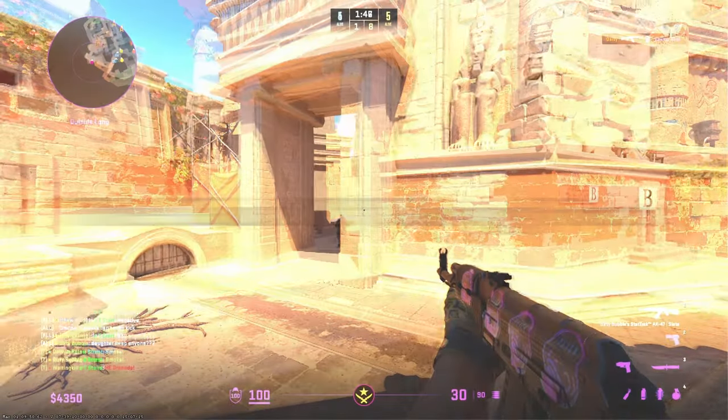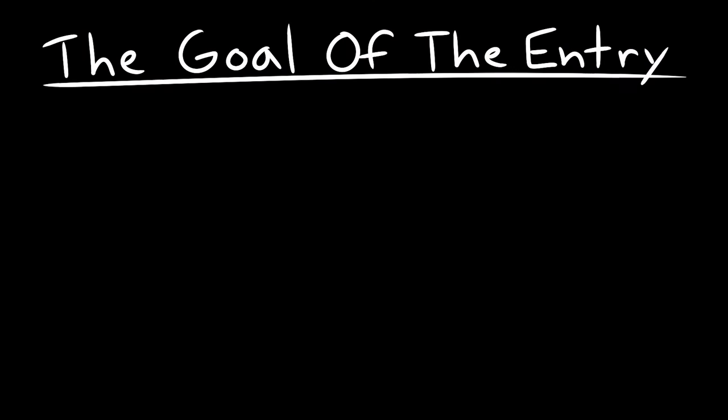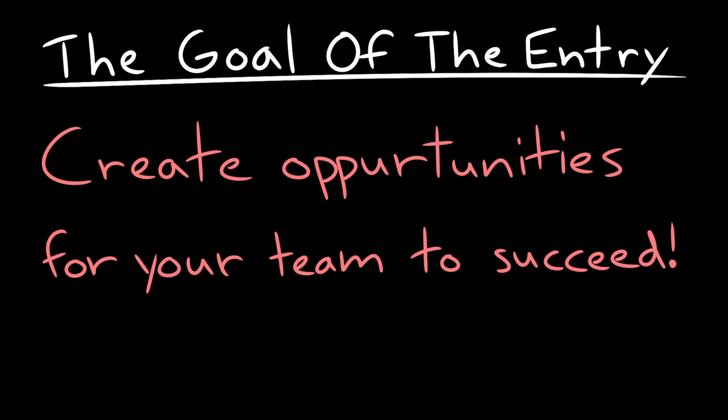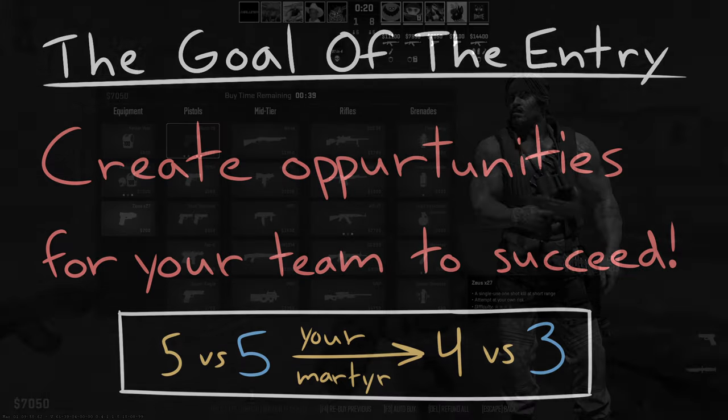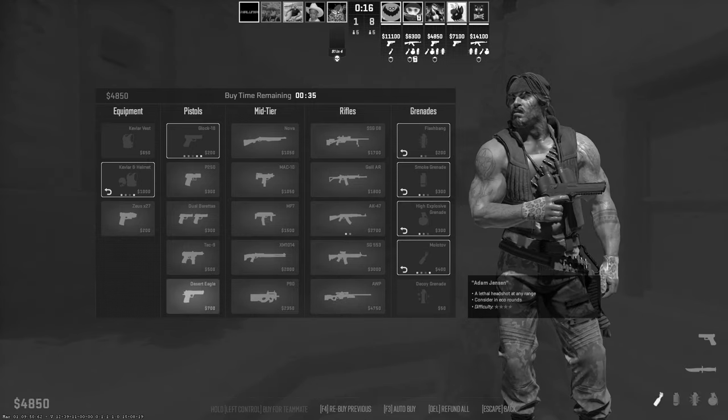So what is the overall goal of being an effective entry? The goal of being the entry fragger is to create opportunities for your teammates to succeed. This is done by gathering information, creating space for your team, and, if you're lucky, scoring a kill.